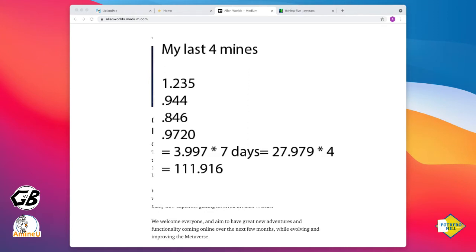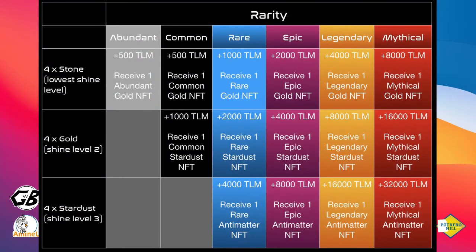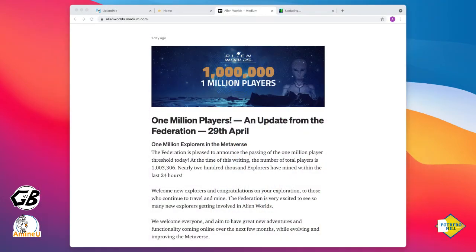But on average, if someone's doing this particular mine within a day or within whatever timeline, it will take a while for them to achieve the 500 Trilium needed. So the creators and co-founders have realized: okay, this is not going to be an attractive gameplay for a new user who has to wait five months before they can shine even the most basic item. What's the advantage there?